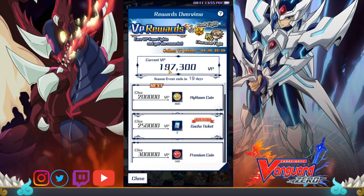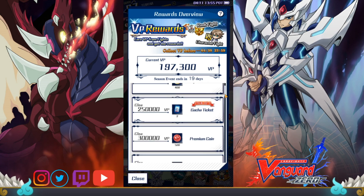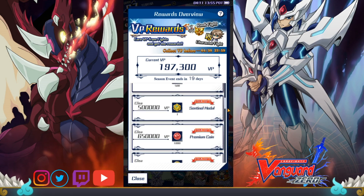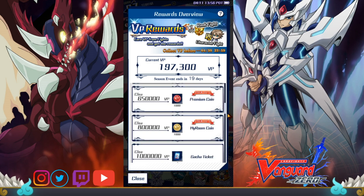Moving on, we get into the VP Season Pass. The pass requires a purchase of $12 a season, so this is the only part of the guide that is not free to play. However, with the pass, each day you log in you will receive 50 free gems, and that equates to seven packs a season, or 14 packs in a month. So simply log in and you're just accumulating packs every day.